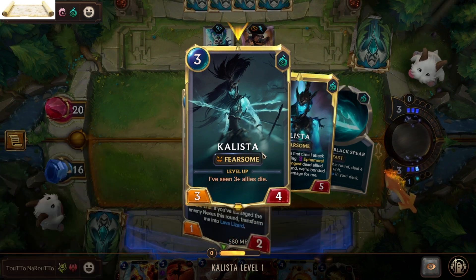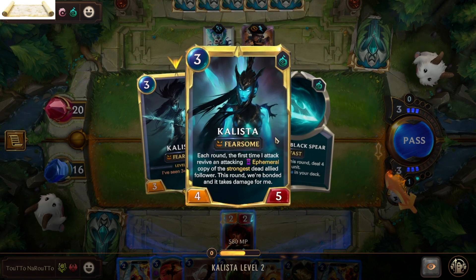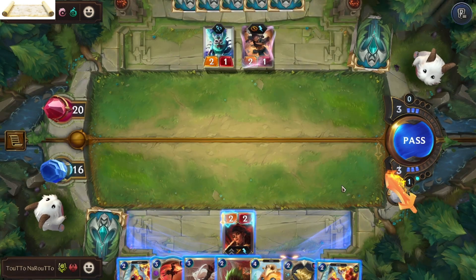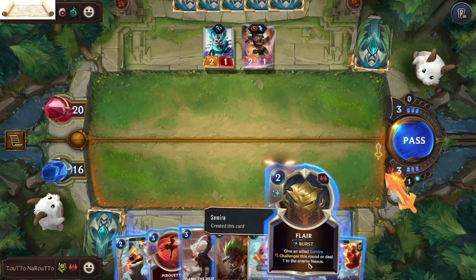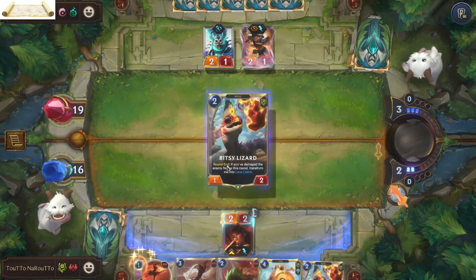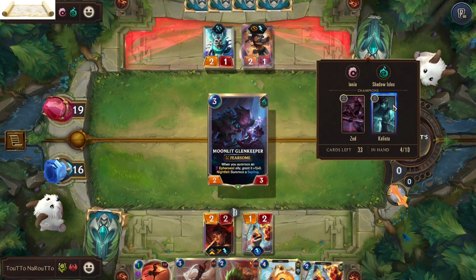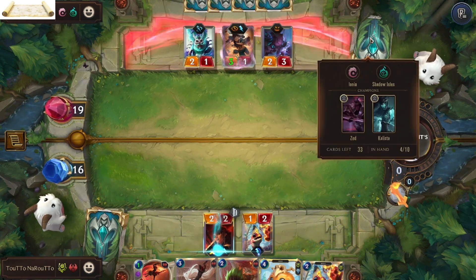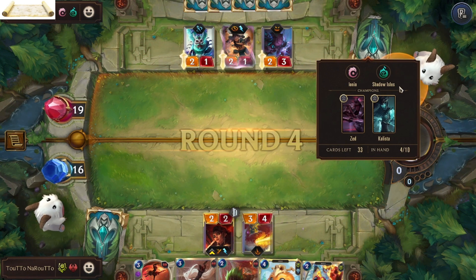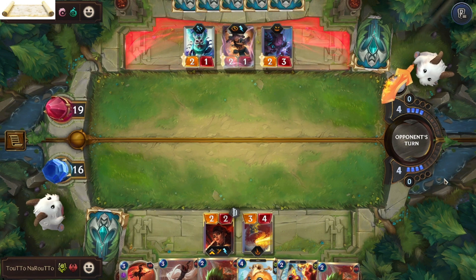Then we have Kalista — a three mana cost Fearsome unit. Once she sees three allies die, which is why Zed needs those ephemerals, she levels up. When she attacks, she revives an attacking ephemeral copy of the strongest dead allied follower this round. They are Bound, meaning they take damage for her — so when she levels up and attacks, the damage she would take goes to the bound follower instead. That is very powerful.